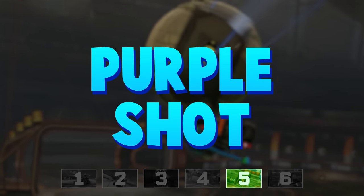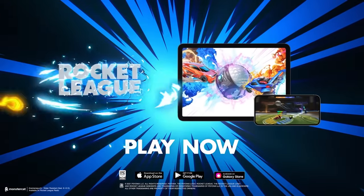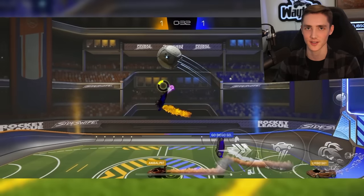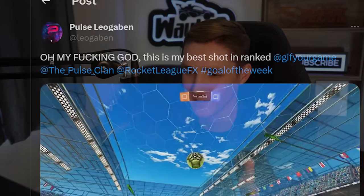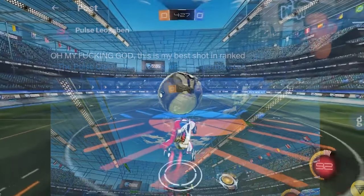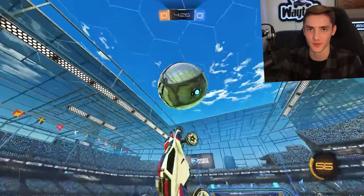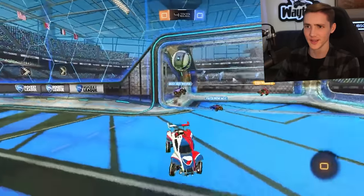Let's talk about something that just came into the scene a month ago. This one is called the Purple Shot. If you've played Rocket League Sideswipe before — which is the mobile version of Rocket League — then you probably already know what a real Purple Shot is, because it's literally a mechanic built into the game. In Sideswipe, when you jump off the ball with your wheels, it actually launches it forward with some purple sparks. Unfortunately though, this is just a Sideswipe thing and it's not possible in real Rocket League. Or, so I thought. Just last month, a member of Pulse Clan named Leo Gabin posted a clip from an actual ranked game with some really weird physics.